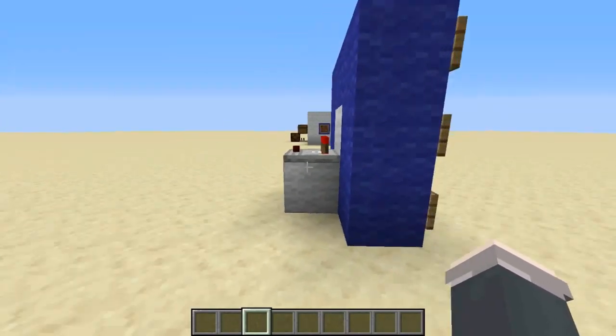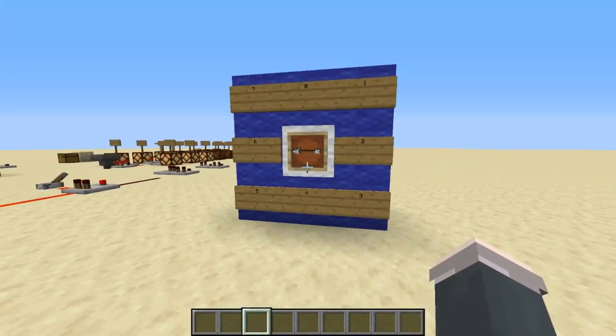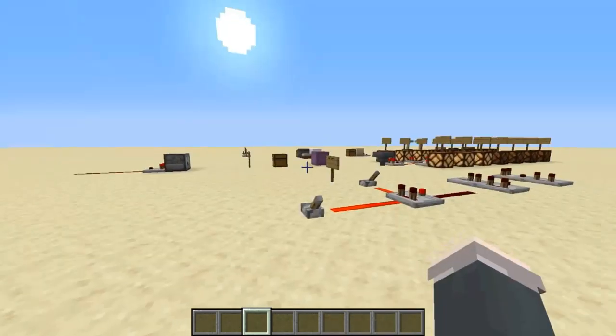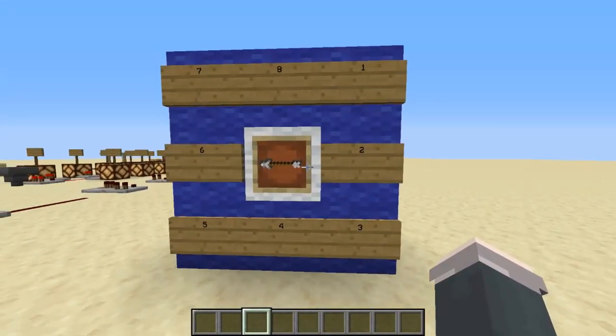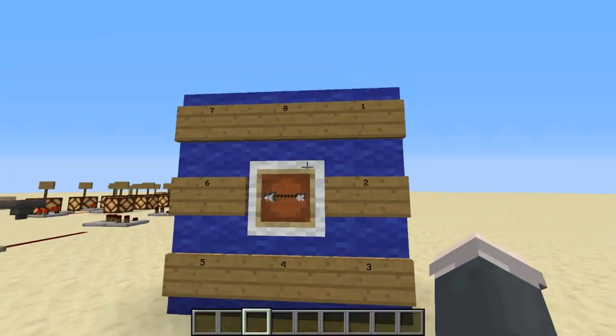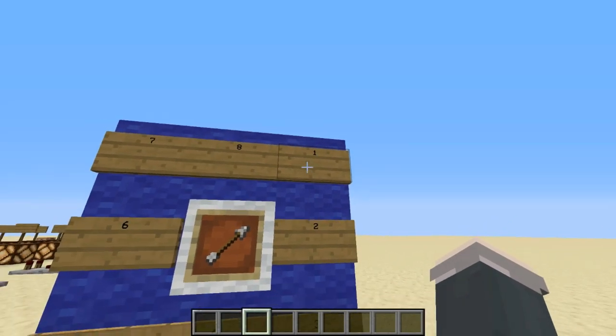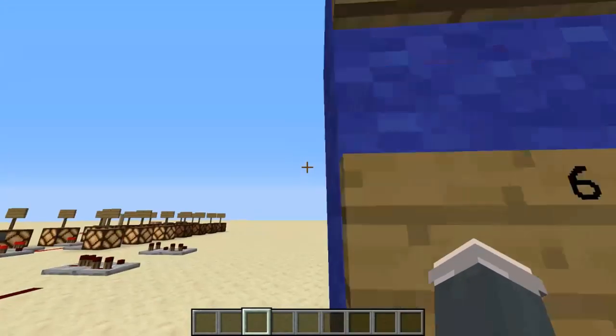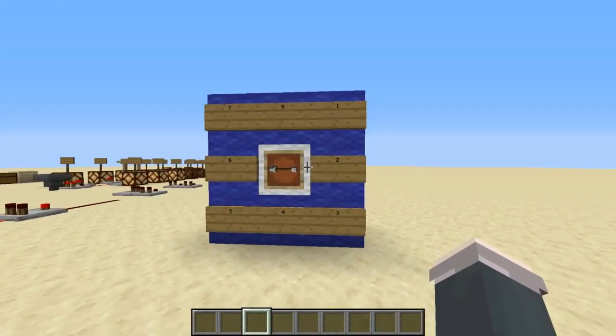This subtract mode is extremely useful for item frame combination locks. Here's a challenge: using what I've shown you, build a combination lock that only turns on a lamp when the arrow in the item frame is at position 6. An arrow at each position gives a signal strength of 1 through 8. Good luck!